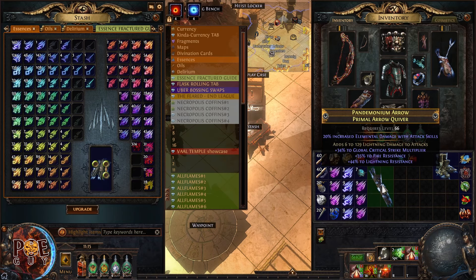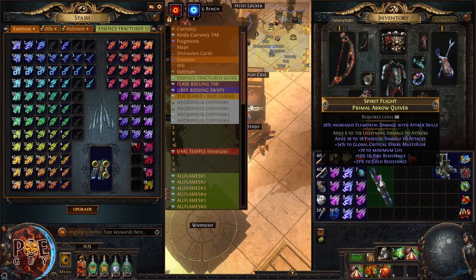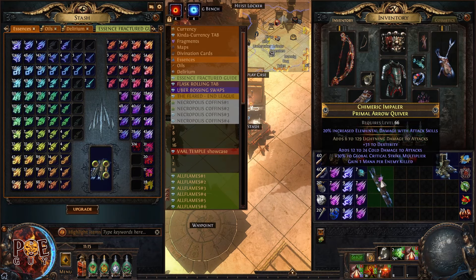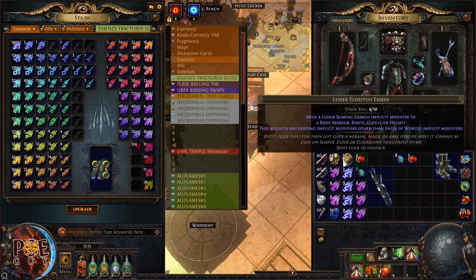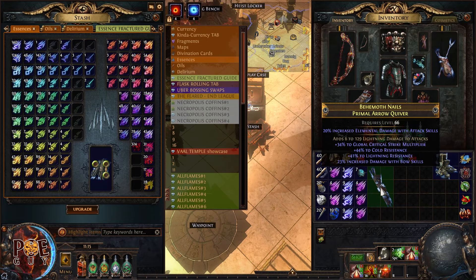Click the essence until you see damage with bows or something exciting. This result is decent — good resistances. I check: three open suffixes means two open prefixes. I put an exalted orb and can get life or bow attacks damage with bows. Got damage with bows! Now I craft life on it as well.